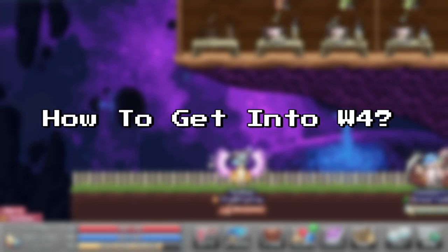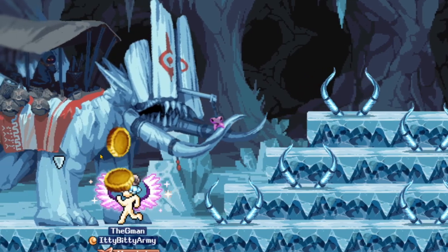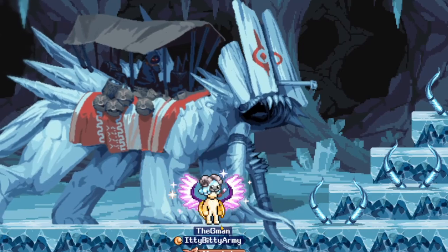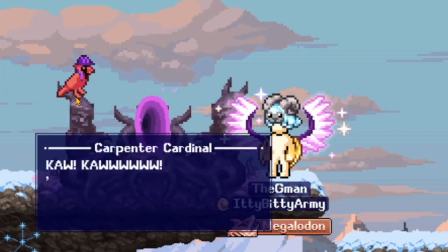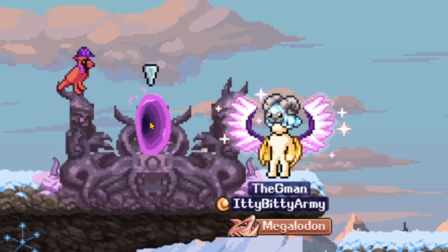So to start off, let's talk about how to get into World 4. Quite simple really. Kill Cheezor — it can be normal or chaotic, your choice — to obtain his purple gem and hand it in to Carpenter Cardinal in the World 3 town, and you're in.